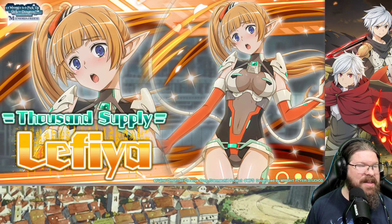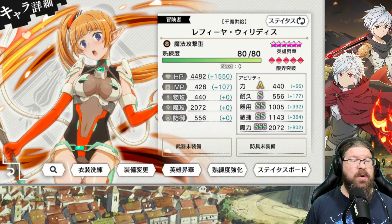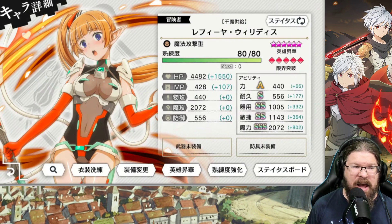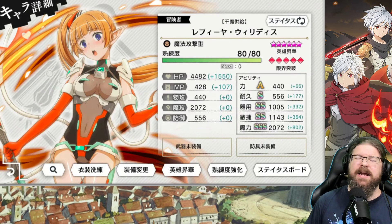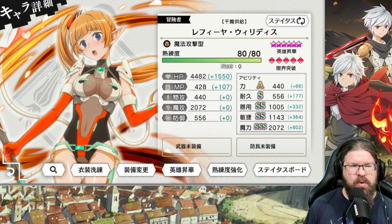Leafea! Thousand supply of Leafea. HP is 44.82 — a little bit lower. MP is 4.28, also a little lower. Magic attack is 20.72, which is really high. 5.56 in endurance — still not amazing. It would have been phenomenal last year, but in the realm of what we just got, it's kind of expected. 800 for physical and 500 to 600-ish for magic would be about on par with what we've seen in the past.